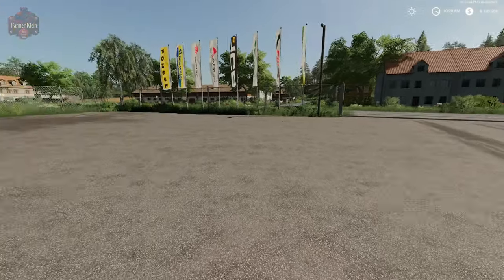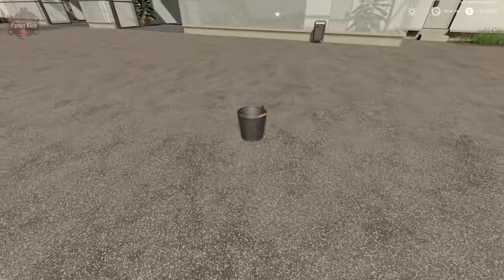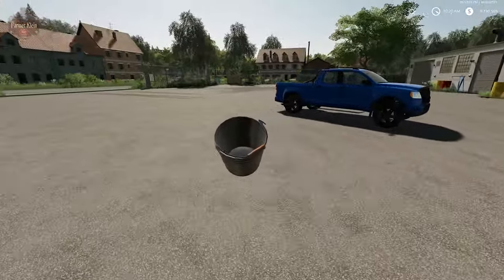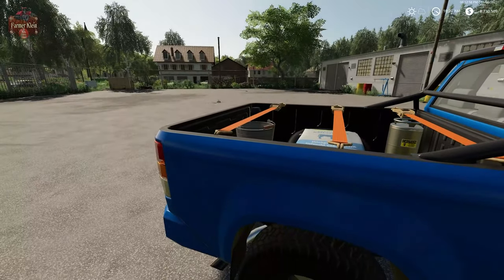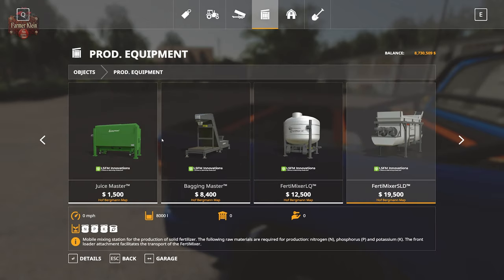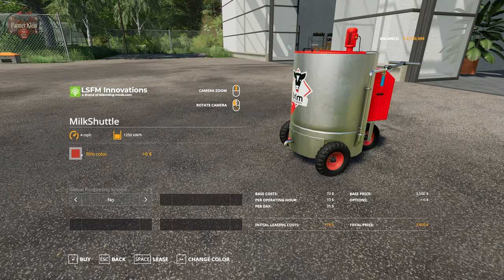We use one metal bucket of water and one bag of calf milk to make our liquid calving milk. To mix them together we need the milk shuttle, found under Production Equipment - it's $3,500. It takes water and calving milk powder to make calving milk, and it runs on battery power.